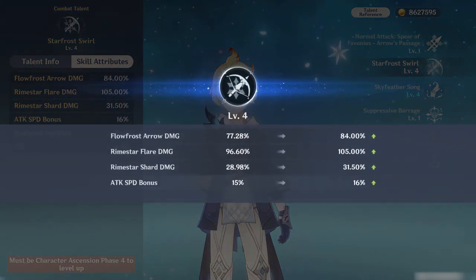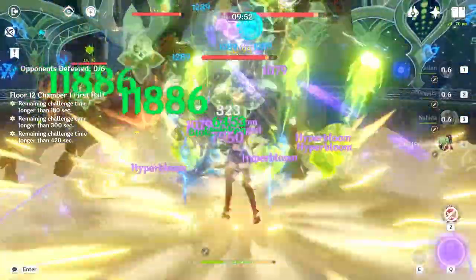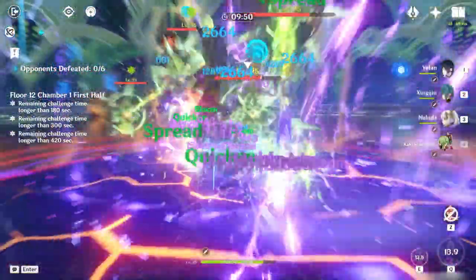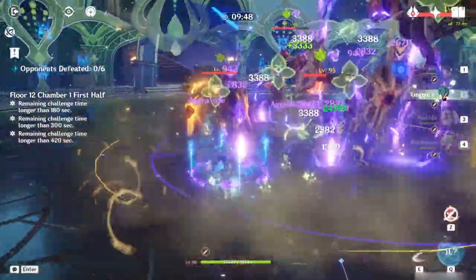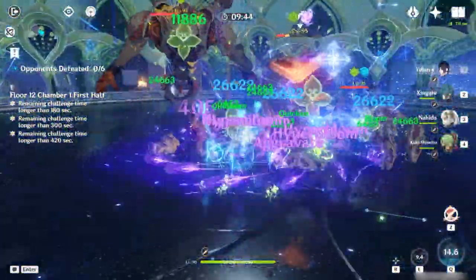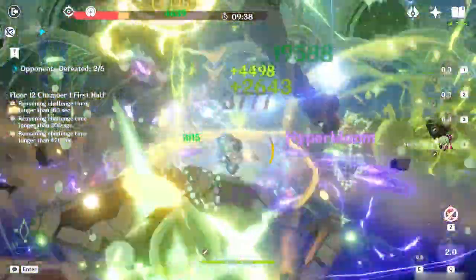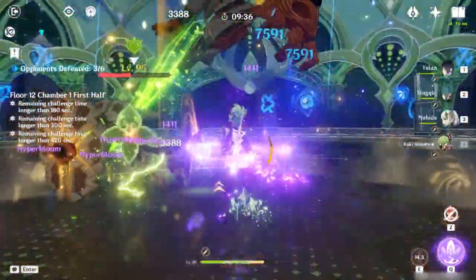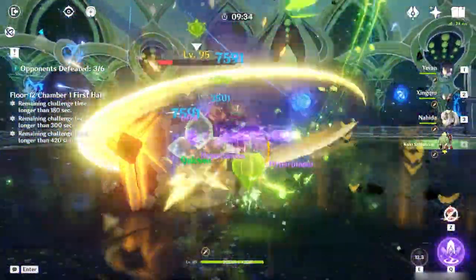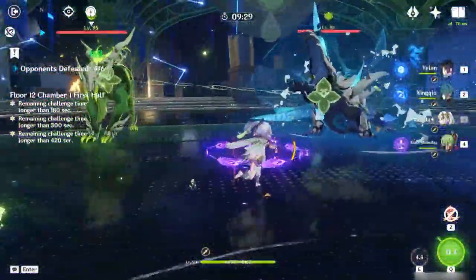Given that a free-to-play slash low spender likely has to pick and choose which characters to level in the roster, I would say just save your resources and spend them on Diona or Rosaria instead. This has been my overview on Mika, and as an Eula enthusiast, I can't say I'm impressed. I hope that Hoyoverse will actually test future 4-stars in Abyss content and not just in the overworld, as Mika's niche role just isn't enough to propel the physical archetype into top tier. I'd like to hear what you plan to do if you got Mika during last patch's banner, and whether or not you will actually be building him. Thanks for tuning in, and have fun with the game.